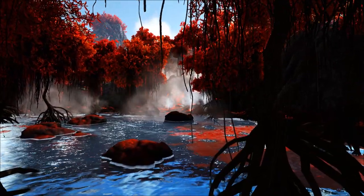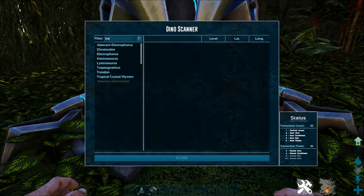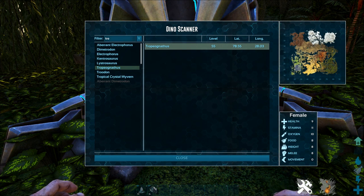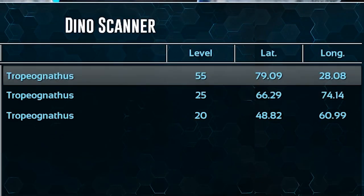There can only be a few spawns of the Tropiognathus at any given time, so finding a high level can be pretty challenging. I used an S-plus tech transmitter to scan for Tropiognathus in order to make this video, and it took me about 15 separate Dino Wipes before I could even get one of them to spawn. After a long time of waiting, I was able to get three spawns on the map at the following coordinates.